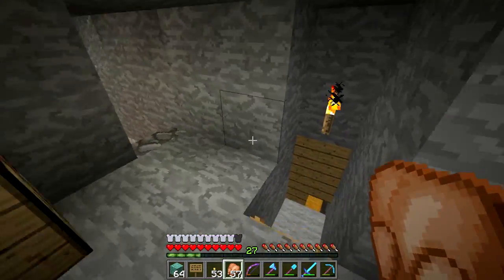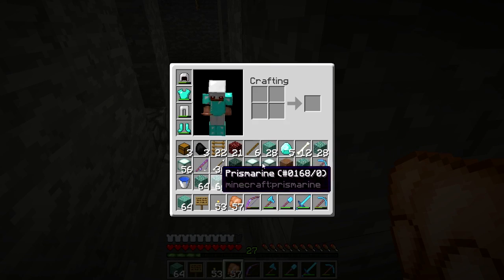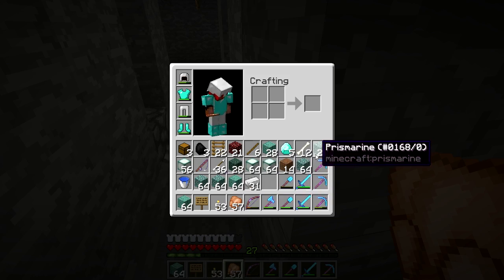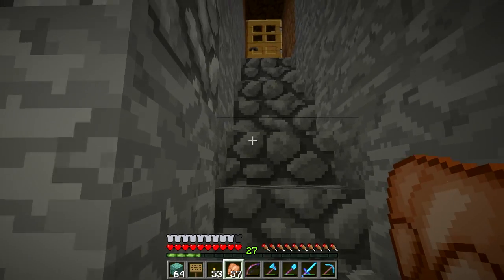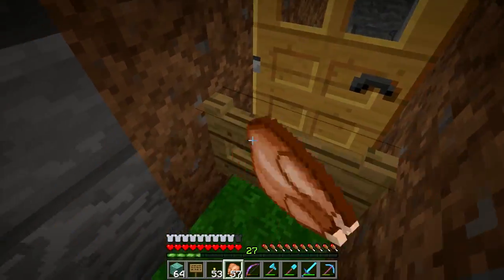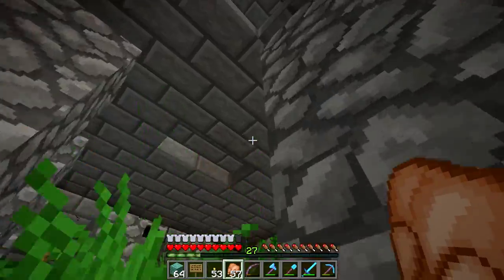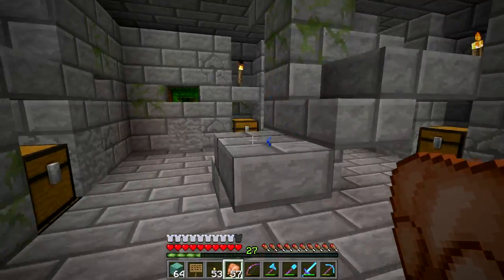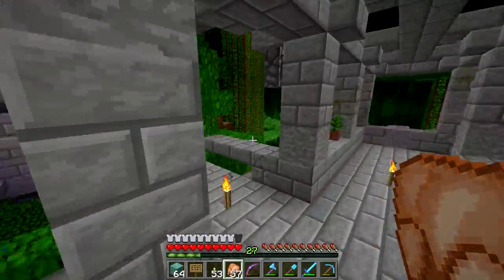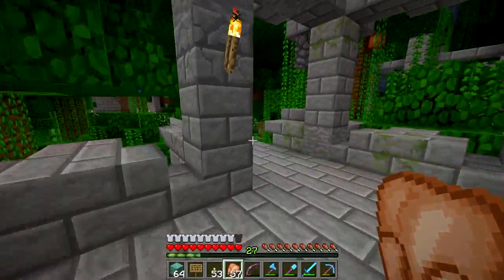We're not actually working out here today. I wanted to bring all this guardian stuff from our sea temple farm — which is probably one of the most impressive builds on the server right now — over to my storage room, so it wasn't cluttering up my chest at spawn.